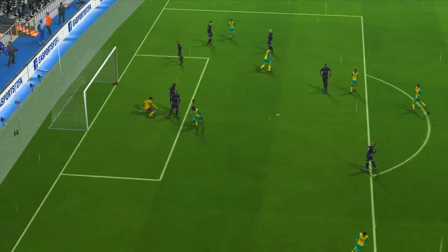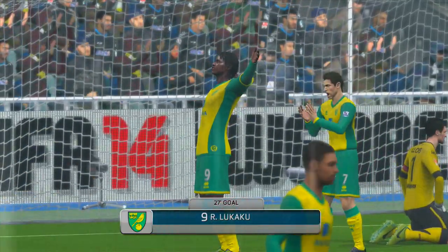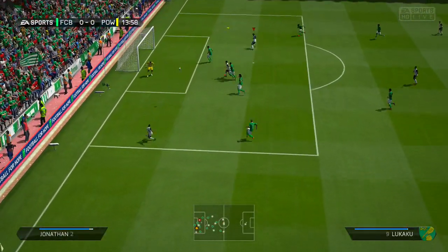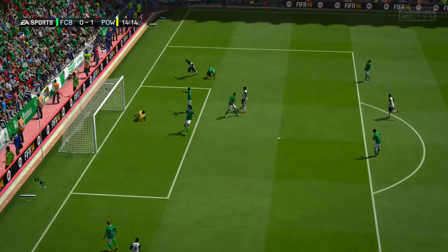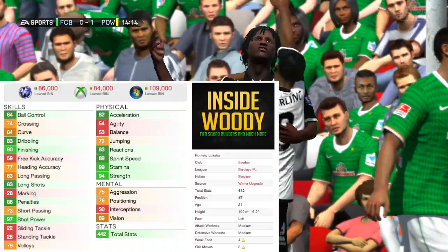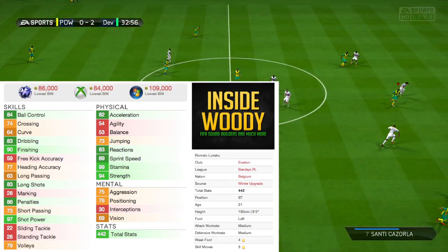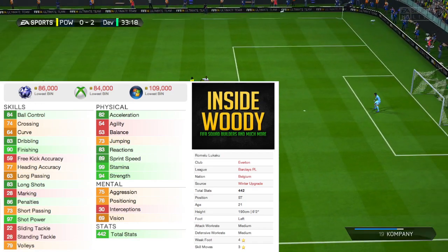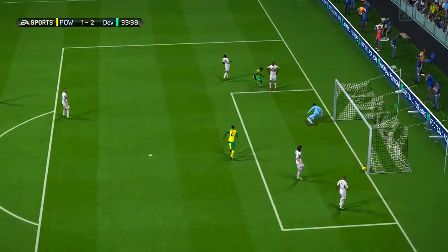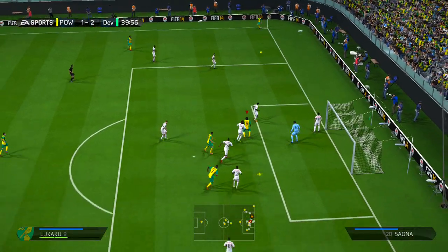Here we are into the clip of the Lukaku 81 upgraded inform Player Review. Lukaku is an absolute tank — he's like one of the best strikers in the game in my opinion. He's so powerful with absolutely amazing stats. You can see the in-game stats coming up: he's got 93–94 strength, great shot power, great passing, great long shots, great shooting ability. He picks the ball up and gets to the right place at the right time. His left foot is unbelievably good and he's got four-star weak foot, so he can shoot with his right foot too.